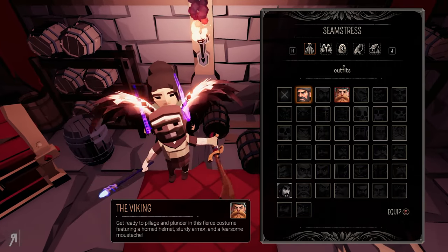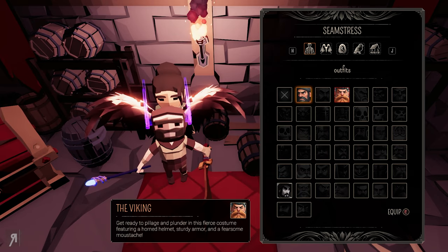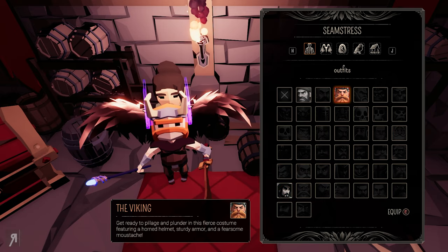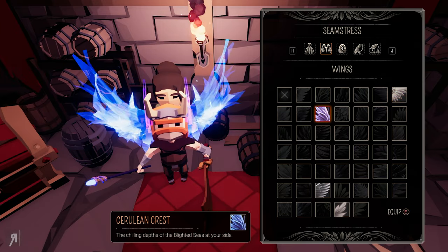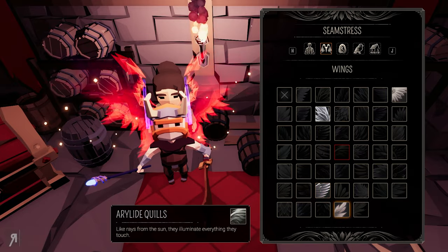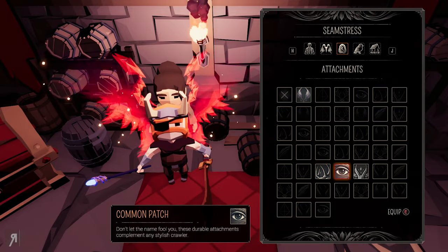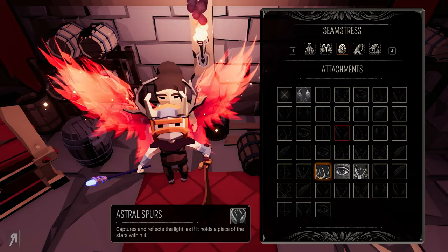You can also manage your cosmetics. I unlocked the viking — 'get ready to pillage and plunder in this fierce costume featuring a horned helmet, sturdy armor and a fearsome moustache.' We've automatically changed our cosmetics. We also have the harvester. I'll be playing as the viking this time because I think that's quite fun. You can also change your wings — cerulean crest, rose feathers, sunflower feathers, and so on. There's a massive amount of choice. You also have attachments — elegant fit, common antlers, a common eye patch, or even tusks.